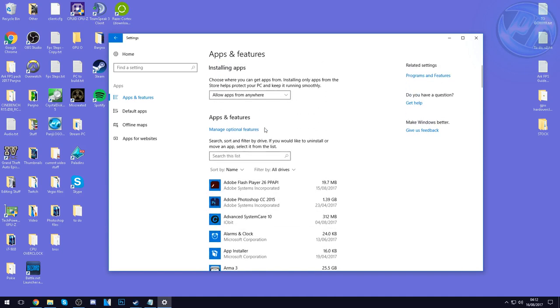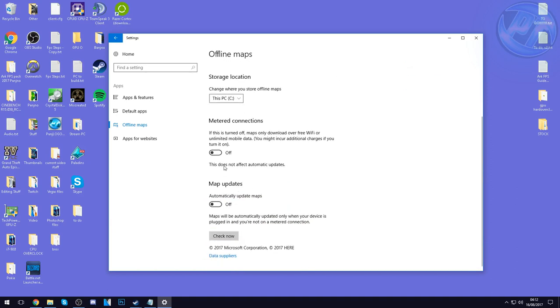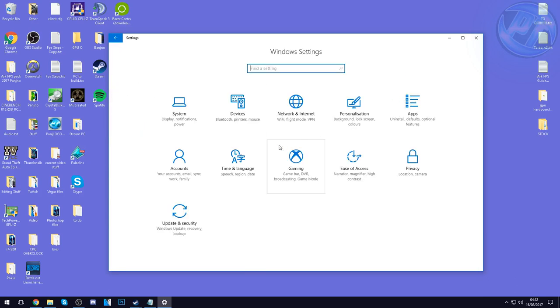Feel free to remove any old printers, old phone software, and products you no longer use — just make sure all of that stuff is removed off your PC. Once done removing excess programs, apps, or features, go to the Offline Maps section on the left-hand side. Inside here, press Delete All Maps and delete any pre-downloaded maps. Turn off Media Connections and Map Updates. That's us done inside the Apps and Features folder.